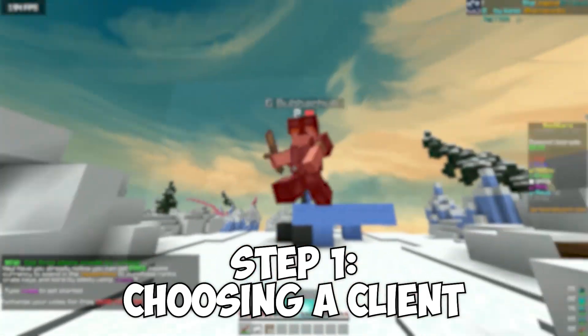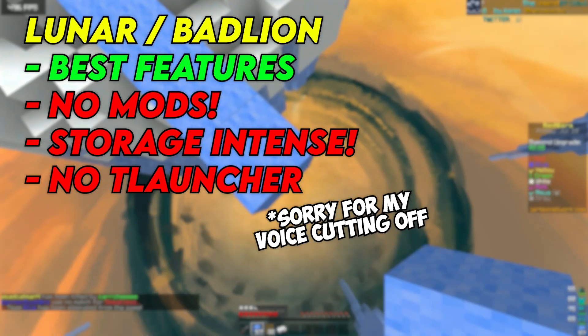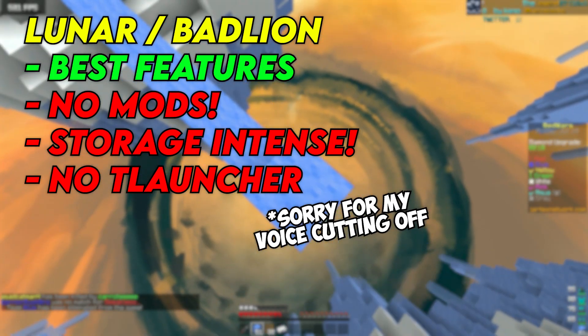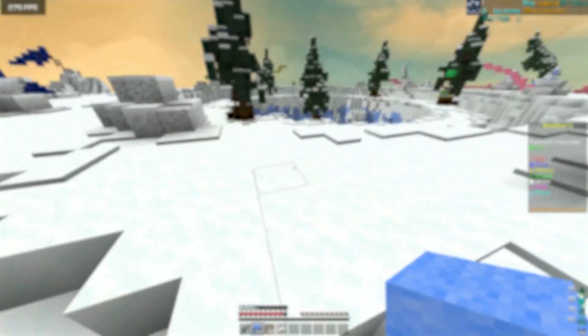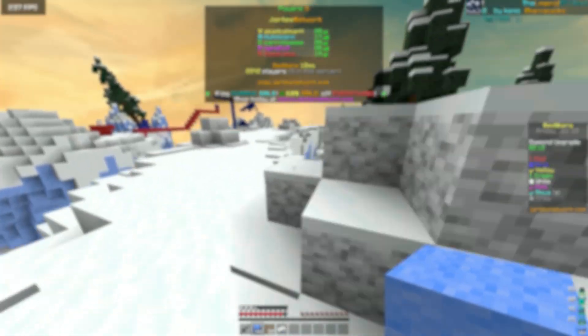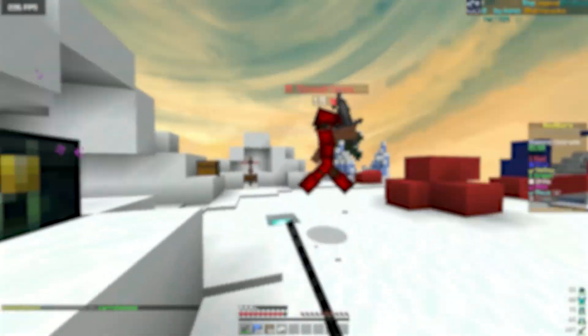First, you're gonna have to decide which client you're gonna use. Badlion and Luna arguably have the best features, but they're very heavy — they use up a lot of space and you can't run any mods with those. Today I'm gonna show you some mods you can use, so if you want maximum results, you shouldn't choose those. If you go with Badlion or Luna anyway, you can skip this mod section.